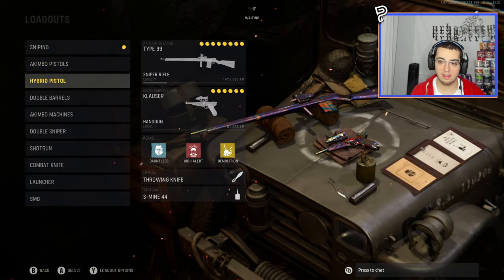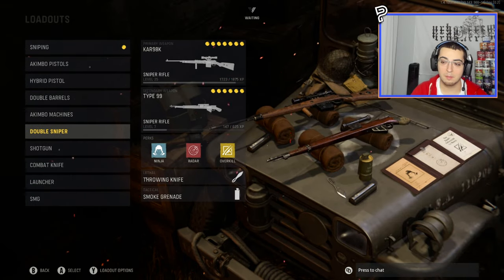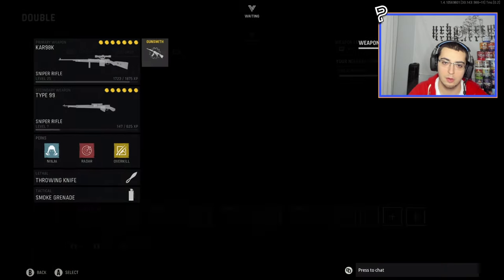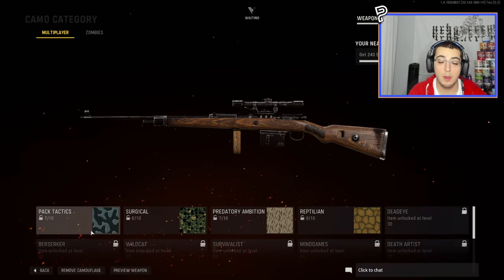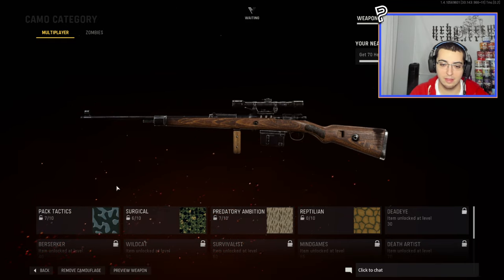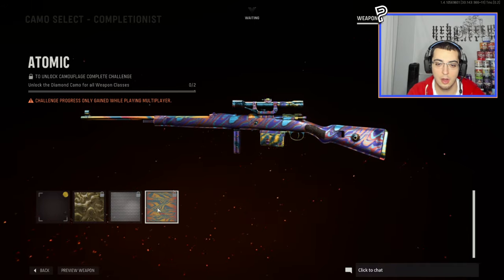As you guys can see I have all my classes with Atomic camo already except for this double-sniper one — that's the class I'm gonna use to show you how to do the glitch. I'll start out with my Kar98k. What you're gonna do is go into the gun you want, then Gunsmith, then Customize, then Camouflage. You have to be on PC or Xbox to do this — it doesn't work on PlayStation. If you're on Xbox you need a mouse plugged in as well, because you have to use two inputs.